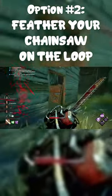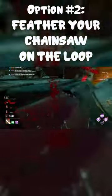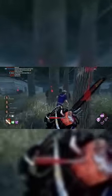The other way is to feather efficiently on the loop, which will cause the survivor to peel out and get close to you, allowing an easy chance for a free down. By knowing what a survivor could do to outplay you, these tricks can definitely end chases quicker for Billy.